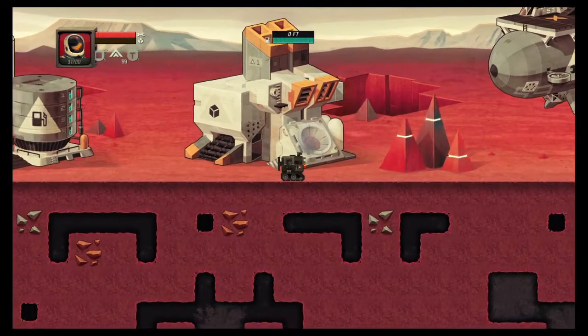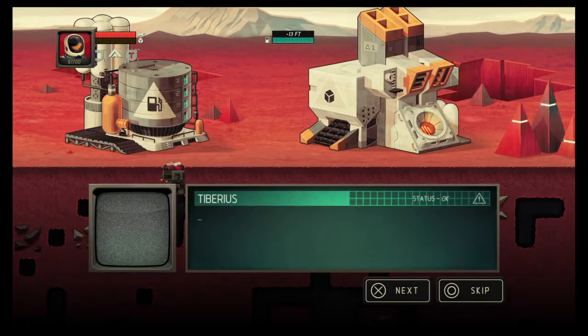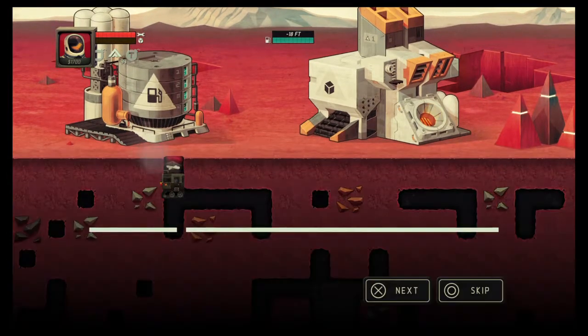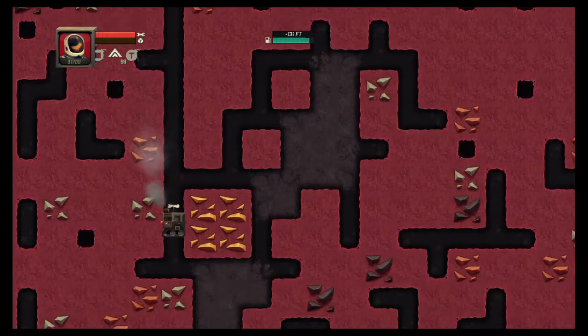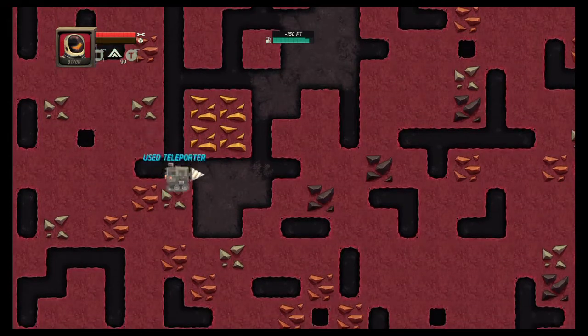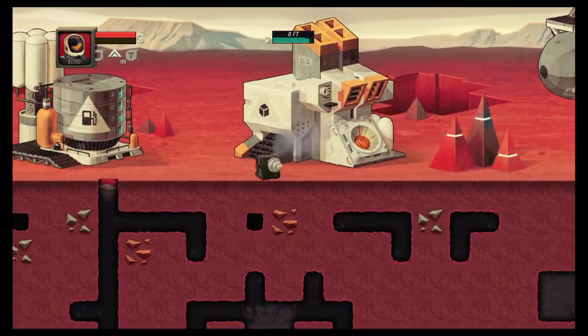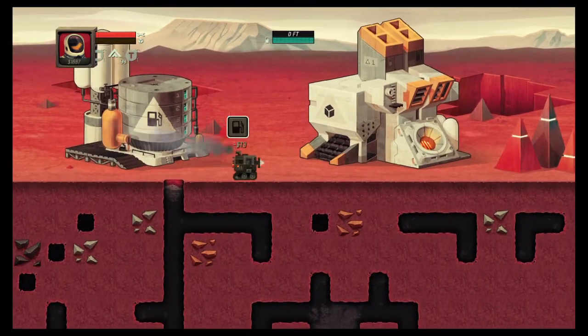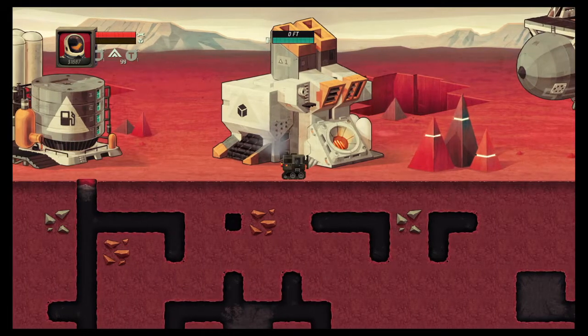Alright, so you can see that I have 99 teleports. That means I do not have to worry at all about running out of fuel since I can just teleport back. Because when you run out of fuel in hardcore mode, you die. So by having infinite teleports, you literally don't have to watch your fuel, because you don't have to gauge how much you only need to go back, which is extremely important.